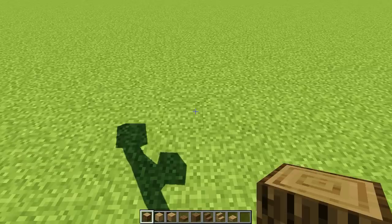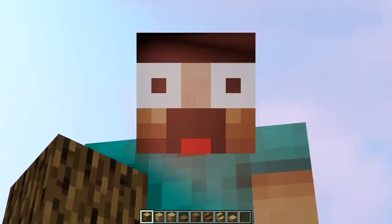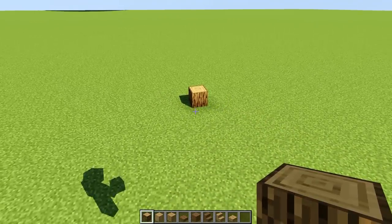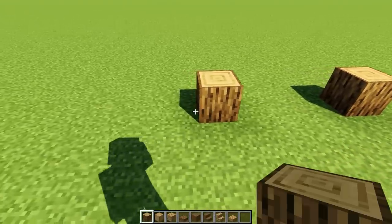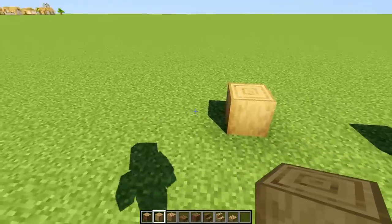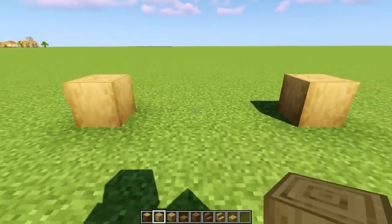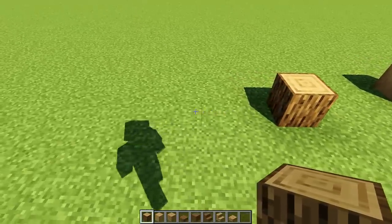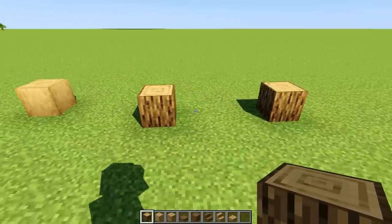Using oak logs, let's count three, two, one and place it down. Ladies and gentlemen, please spend some time on this part because it's the foundation — if you get this correct, everything's going to line up at the end. We have the corner piece, this will be the front of the barn. Count one, two, three and on the fourth one place one more. Then place a stripped oak log one block inward — this will be our door. Count one, two, three, four and on the fifth one place one more, giving us a four-block gap for the doorway. Mirror the same shape on this side: one, two, three, four, one more — giving a three-block gap in between on each section.